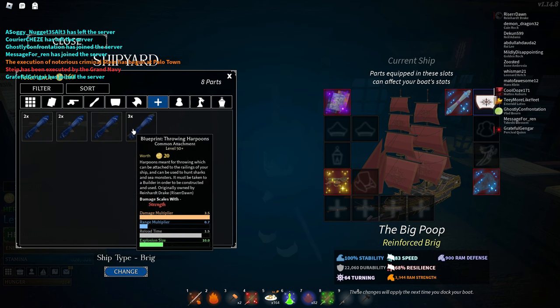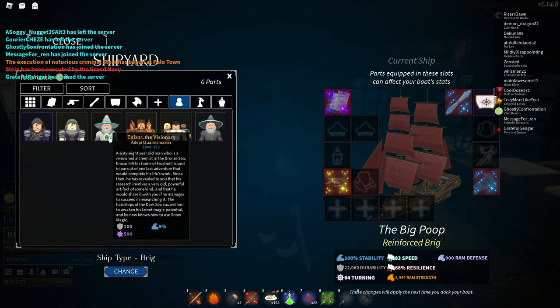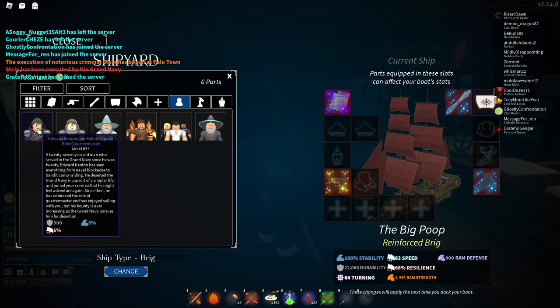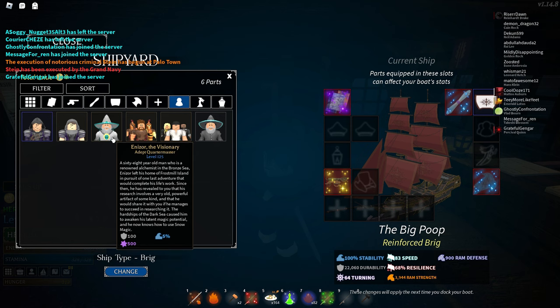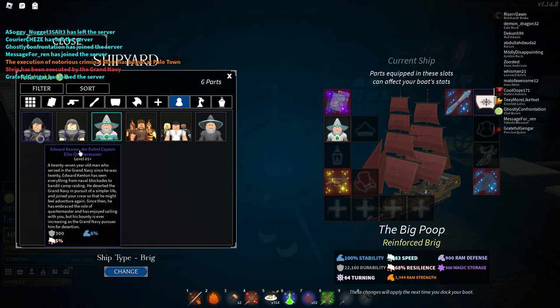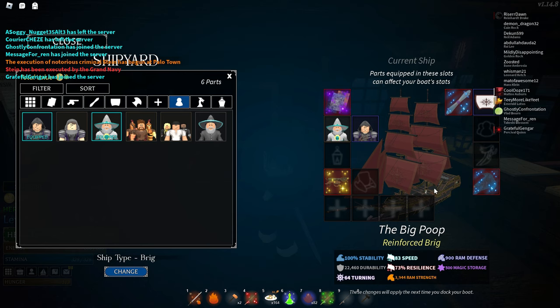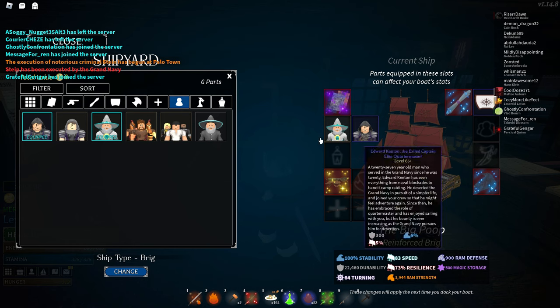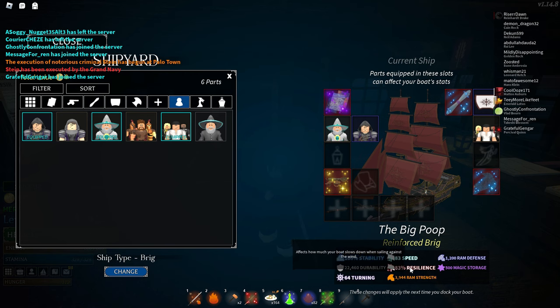For attachments, I don't put any, but you can put whatever you want — it doesn't really matter. Next is the crew. You want to have Edward Kenton as one of them and Enesor, and you want to preferably have both of them upgraded to the max, but it's okay if you don't. Just having both of those is really nice. I like to put him on the right side because he stands right next to where my ship is, which is really good for when I'm unloading — I just have to get off the wheel and talk to him and he'll unload for me. For my crew, I like to have the sailors because it gives the most resilience, which is really good for when I'm sailing against the wind — it doesn't slow me down as much.